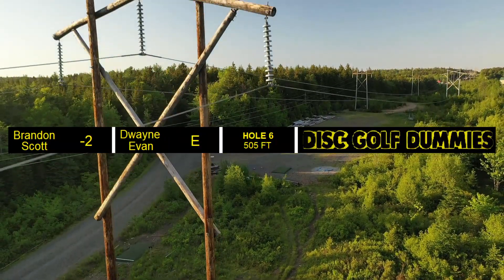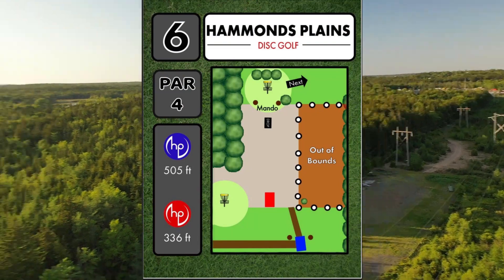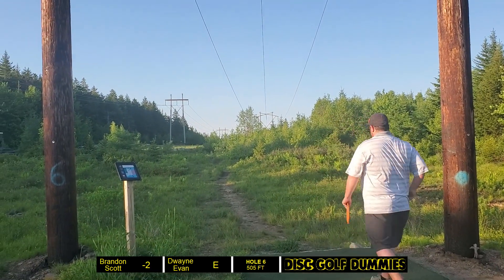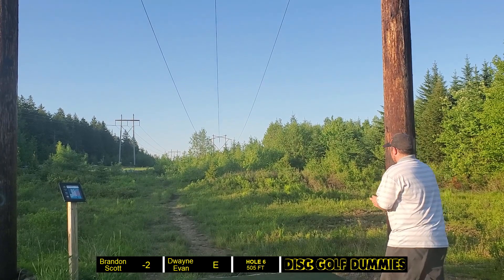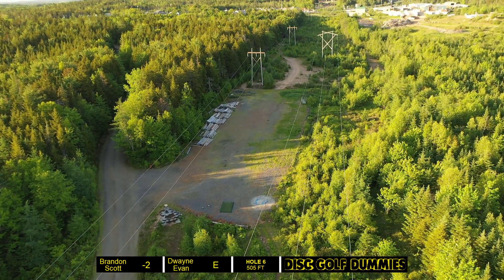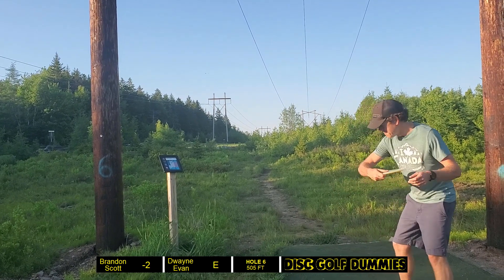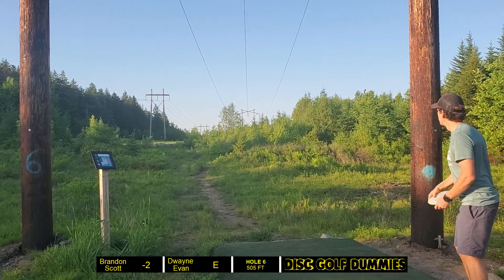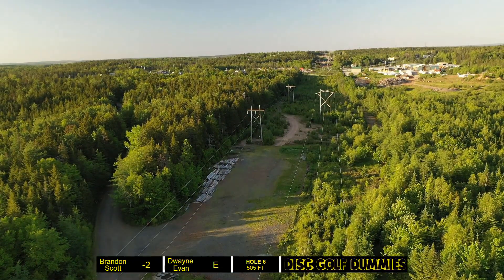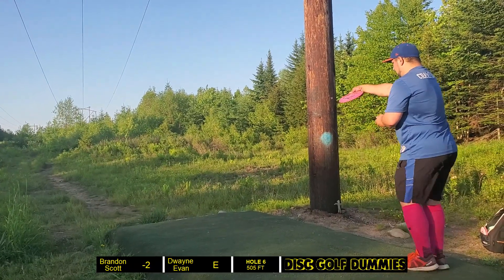Off to hole six — the other par four, 505 feet. Got a mando at the end of the fairway between those two telephone poles — makes for a very interesting hole. Dwayne gets a beautiful rip, right around 300 feet, right in the middle of the fairway. Evan's got his glow Crank in hand and really comes onto that one — beautiful turn fading back to just the right side of the fairway. I'm going with my Avenger SS with a bit of tailwind — tried to get a turn but it just stayed out left, but decent drive, nothing to complain about.